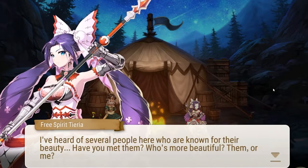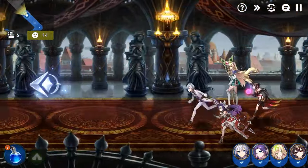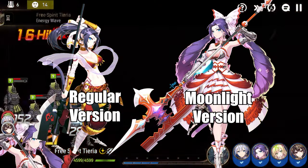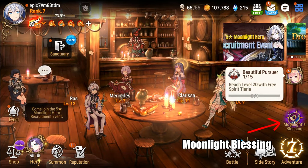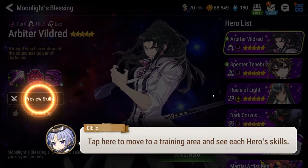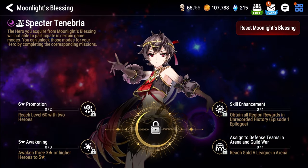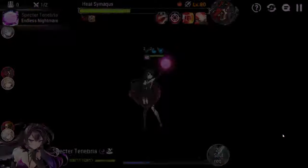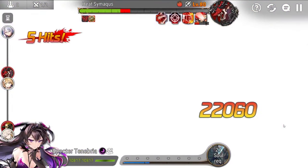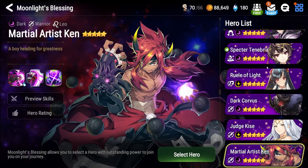What she may lack in humility, she more than makes up for in AoE brutality. Tieria will be your first Moonlight Hero, which are usually alternate versions of the game's roster from another world or timeline. Speaking of Moonlights, for your last spot, I recommend choosing a hero from the Moonlight Blessing, which is unlocked at the start of Chapter 2 and can be found in the game's main lobby. This system allows you to choose one 5-star rarity Moonlight Hero from amongst a select pool for free. Spectre Tenebria is my, and most players' recommendation for New Heirs, as she's one of the most powerful characters in the entire game — excellent not only early on, but even more so late game in a huge variety of content. Dark Corvus and Martial Artist Ken are also solid choices for those who want to focus more on PvP.